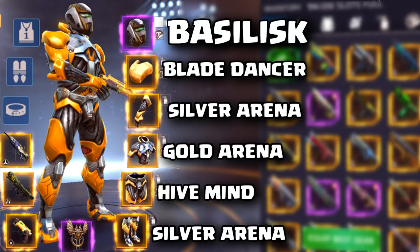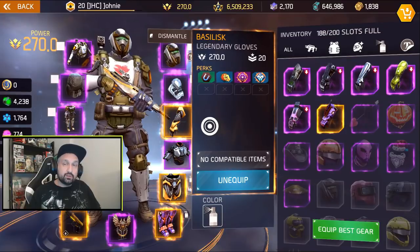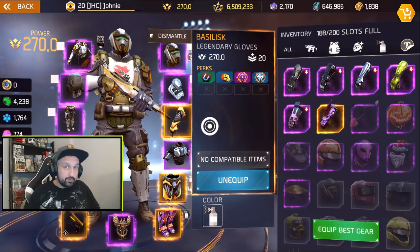Where do you find all the pieces of Invictus and basilisk armor? For the basilisk set: shoulders drop in blade dancer, silver arena has the gloves and boots, gold arena for the body armor, and hive mind for the legs. For the Invictus set: Voltaic Fist has the shoulders and boots, blade dancer has the gloves, gold arena for the body armor, and hive mind for the legs.